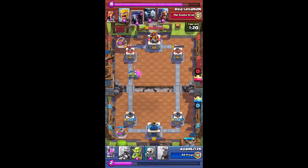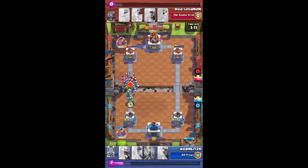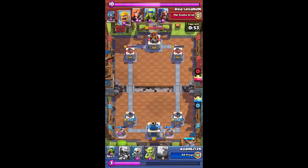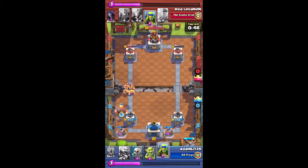He hasn't played anything in such a long time, and sure enough, that's why a big troop like Pekka is coming down. But it's very slow, and I've got a lot of low Elixir cards to quickly deploy. I put down another Elixir Pump. Here come Barbarians and Wizard, but I've got my Giant ready.